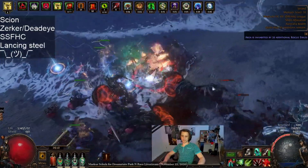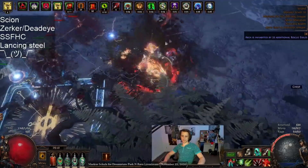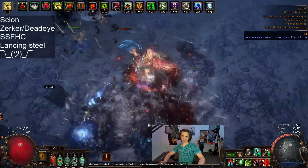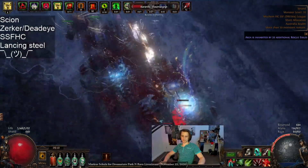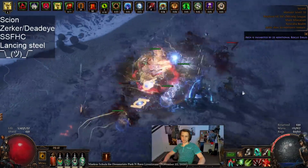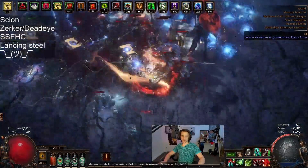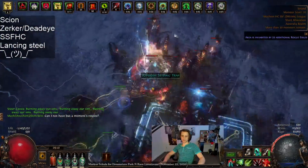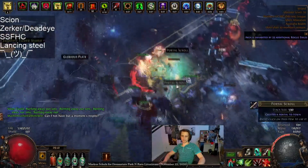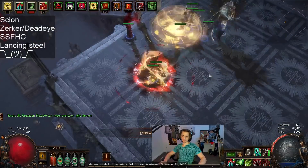I did want to go full elemental to begin with, just stacking elemental damage, which is a viable way of building Lancing Steel — you don't have to go into pure phys or impale or anything like that. But without real gear for it you're not going to be getting any good elemental damage. You need some decent weapons, decent jewellery, and just good stuff overall, and I had none of that. Throughout the leveling experience the best I could do was some okay physical weapons, so I was pushed much further towards the impale version.